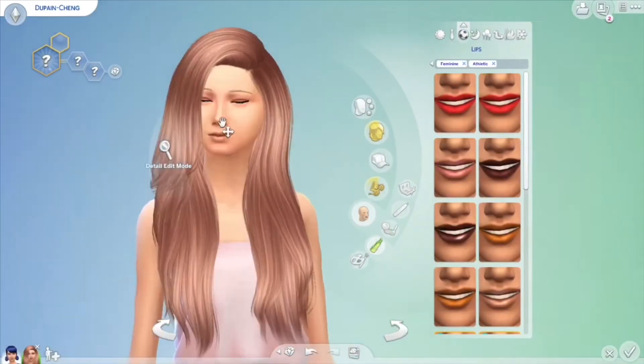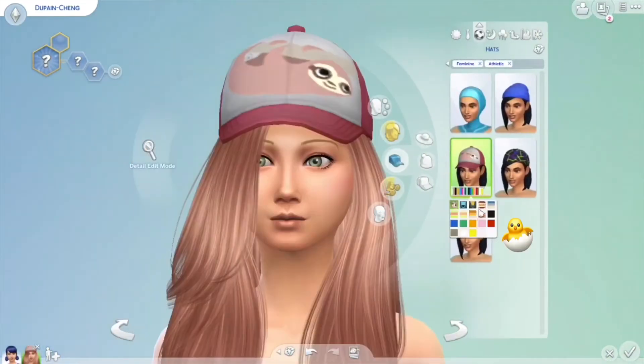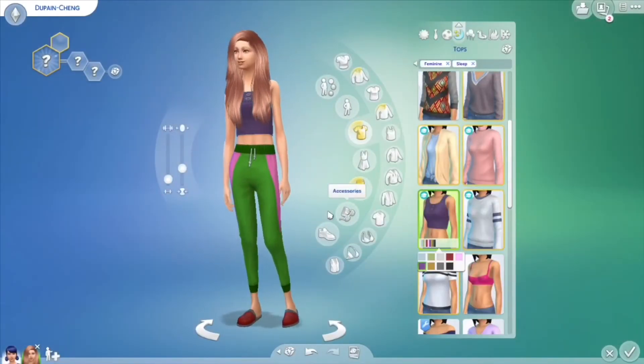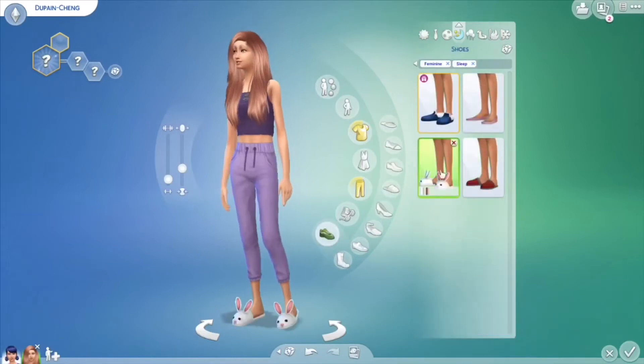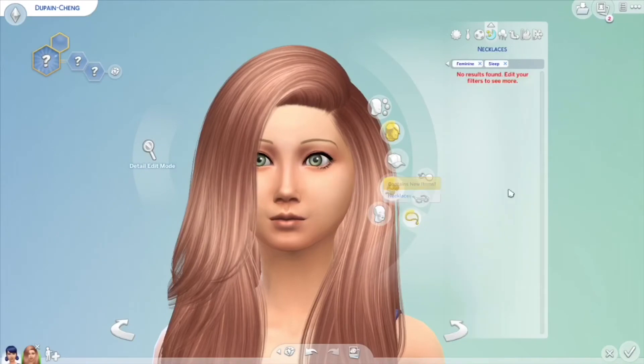I realized I forgot to add her makeup for formal and sporty, so that's what I'm doing now. If you guys think this girl looks nothing like Marinette — first of all, she's Adrien's kid too, so there has to be a little difference. She can't look exactly like Marinette.